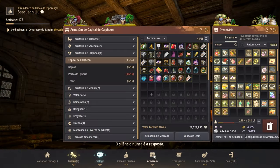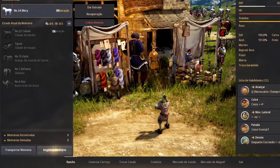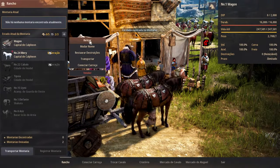After your wagon has been built, take the registration to the capital storage and go to this table. Talk with the stable keeper, select the option Stable, then Register Mount, give a good name for your wagon, and confirm.